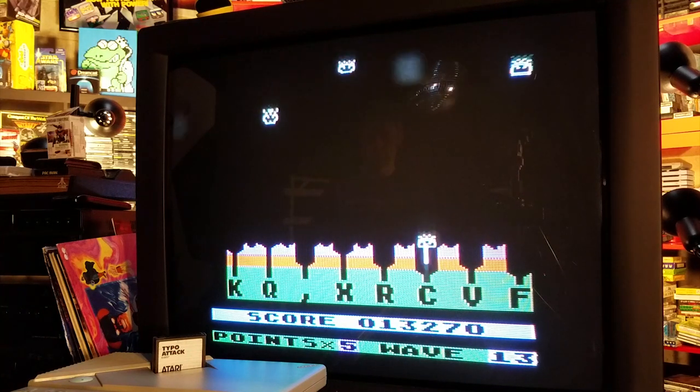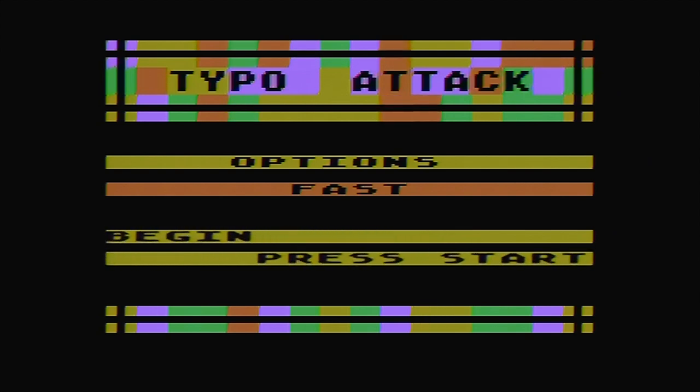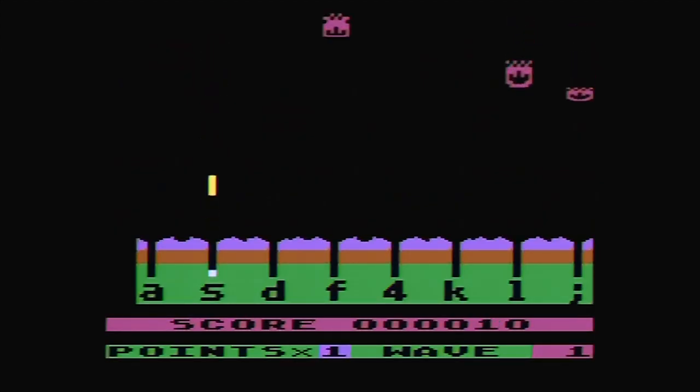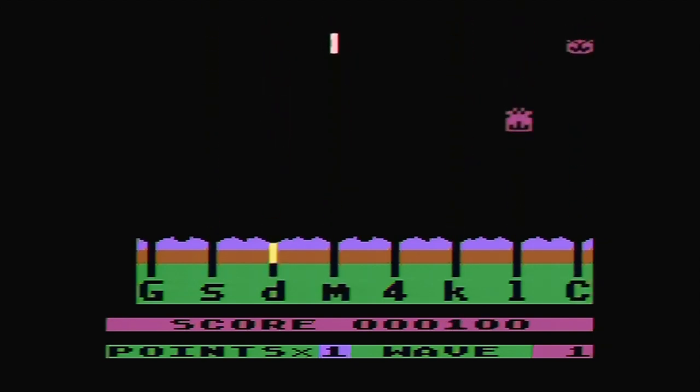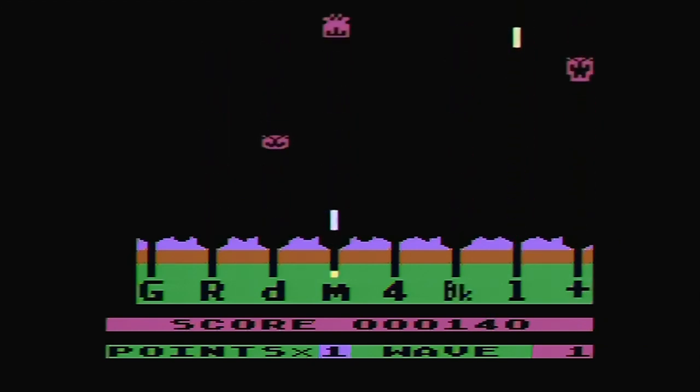Now I'm being assaulted by alien teddy bears! Why'd it have to be teddy bears? Whose idea was this? Typo Attack can be found easily, and if you're going to buy a copy, buy it through the Classic Game Room website — help the site and increase your typing speed and proficiency. It'll make you better at programming Logo.